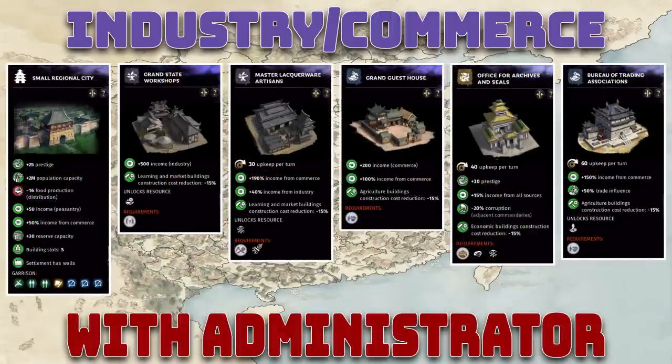For the true money-making commanderies where you need to put administrators in, here is the industry and commerce build. You want at least a small regional city. You want the grand state workshop — that's the level five state workshop giving 500 flat industry income. You want the master liqueur artisan building, the level five private workshop giving 190% income from commerce and 40% from industry. Add a grand guest house or, even better if you have tea, a grand tea house. The fourth building is the office for archives and seals, giving 15% income from all sources and 20% corruption reduction in adjacent commanderies including your own.